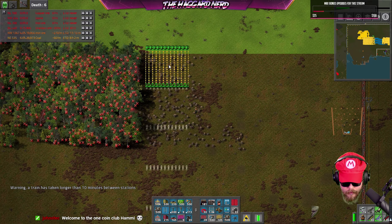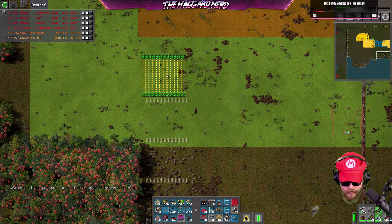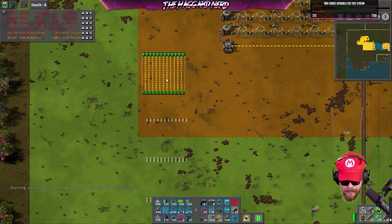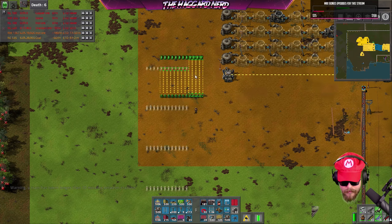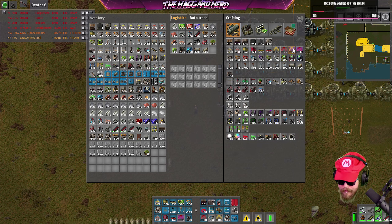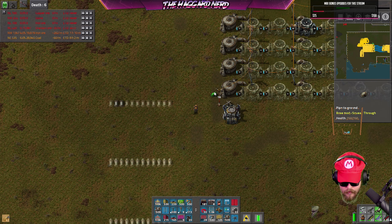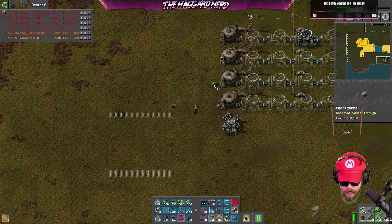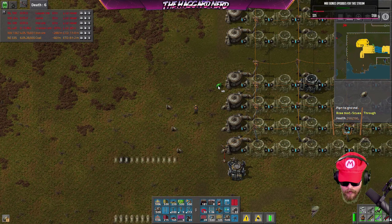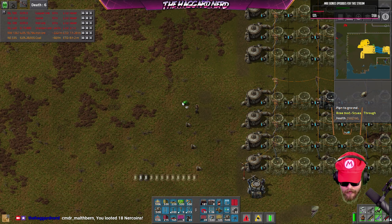We got a train taking a while so I'm gonna check that out in a moment. Got all kinds of stuff to take care of but I'm trying to get my power situation sorted first. Let's grab some more underground pipes — which I don't have — so let's go ahead and make a few more of those. Wait, did that not line up? Nope, not far enough.